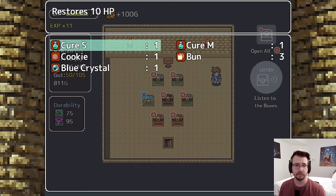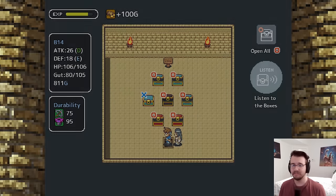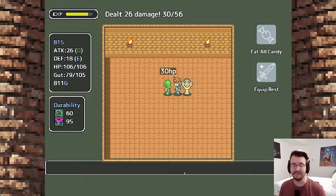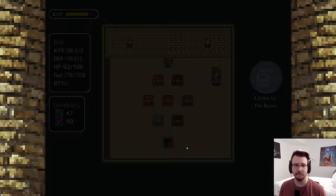My gut's dipping a little. Got good items — eating a little bun and it's right back in there. That's why you have items. My best equipment lets me three-shot this guy, unless Nessa does the attack magic. She heals me too. Now I can two-shot enemies.